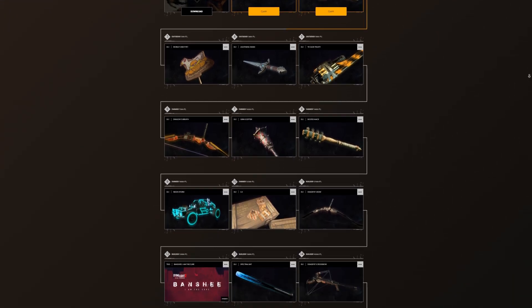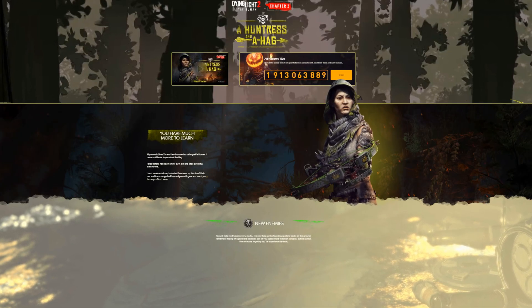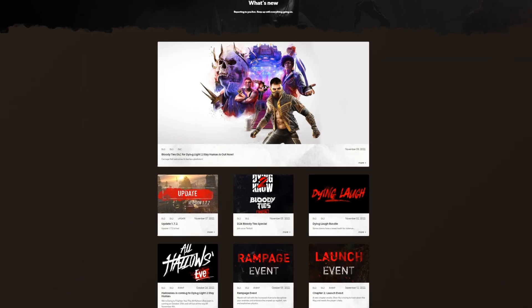If you don't have an account on Techland.gg already, well then you're kind of missing out. They have free weapons, outfits, and many other goodies on their website all the time. And you can get them by connecting your Steam, Epic Games, PlayStation, or Xbox account, so you can easily transfer the goodies you redeemed on the website to the game itself.